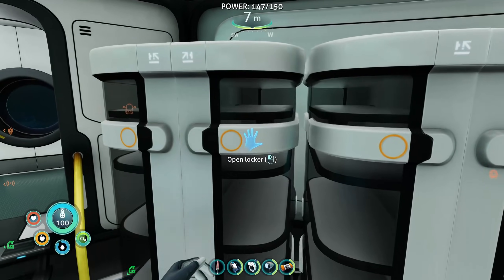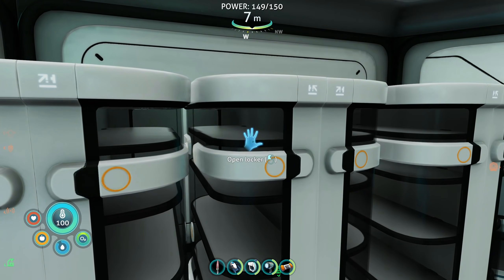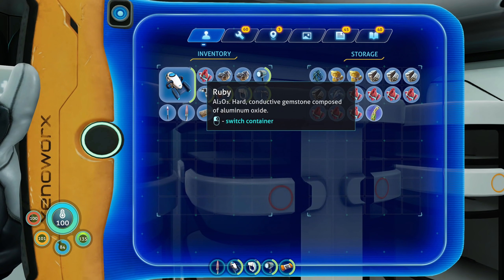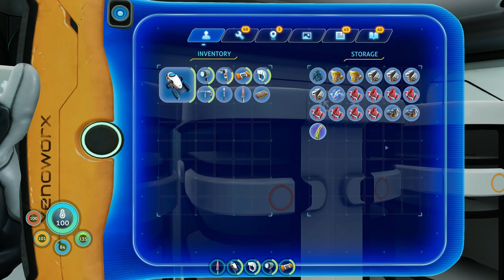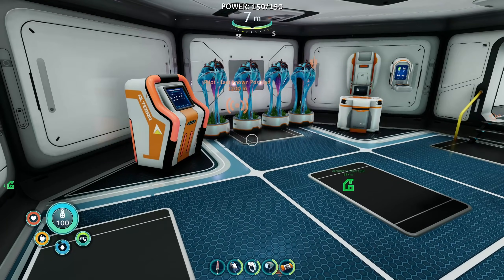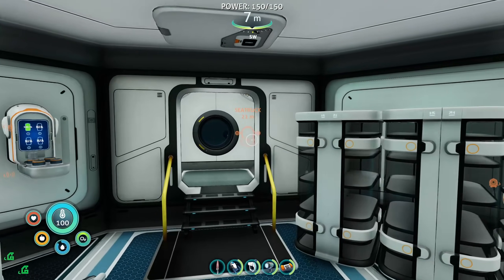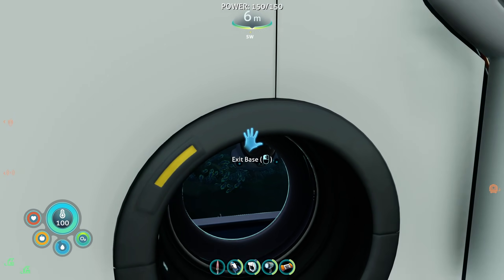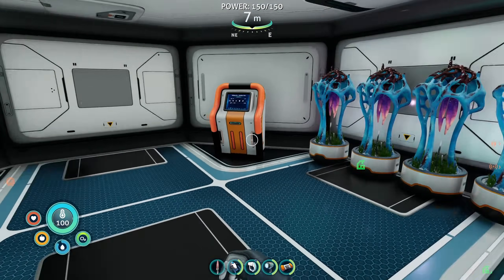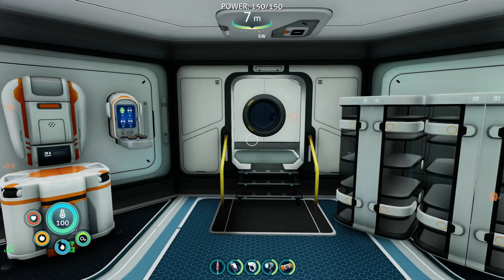Welcome back to Subnautica Below Zero! Last episode we talked to Margaret, got some upgrades, scanned some stuff, and found nickel — which was super cool. We also got the first depth module on our Sea Truck, so I'm really excited about that.